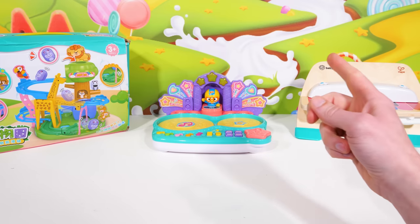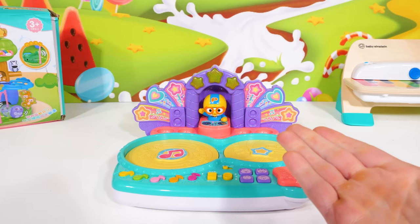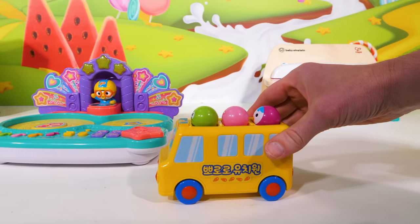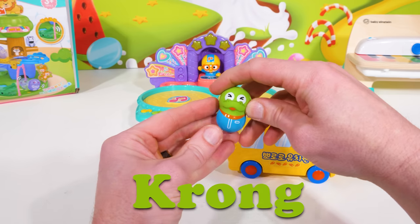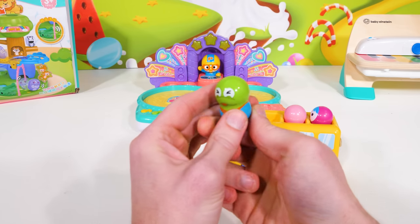I think we'll play with the music table first. We're going to need some friends to come join us to play with this one, because playing is always better with friends. And here they come now, riding on a school bus. Let's say hello to our first friend, and that's going to be Krong, a little baby green dinosaur.